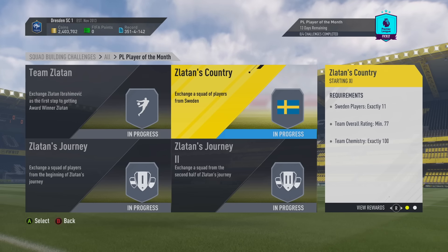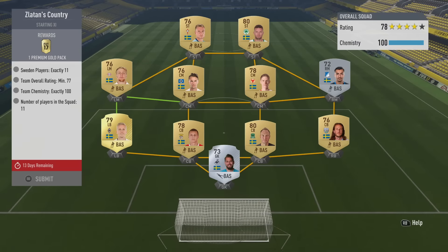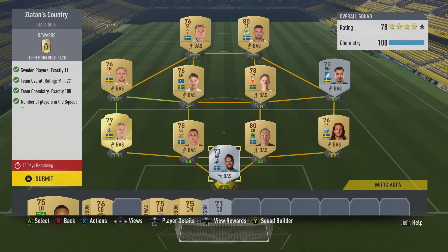Let's start with Zlatan's Country. In order to complete this challenge we need to submit a squad of 11 Swedish players. The team needs full chemistry — 100 chemistry — and an overall rating of at least 77. This particular team is nothing special and is very easy to complete. There are lots of low-rated gold Swedish players you can pick up for next to nothing.